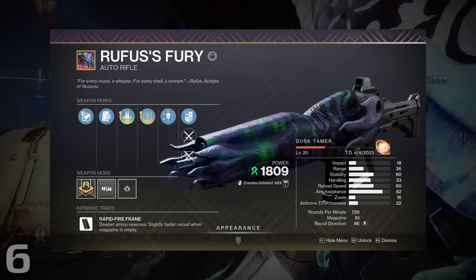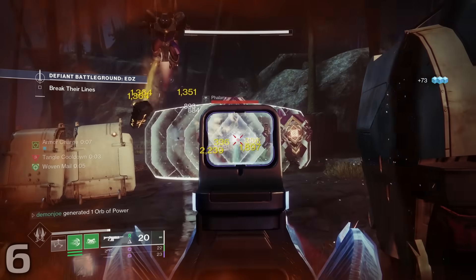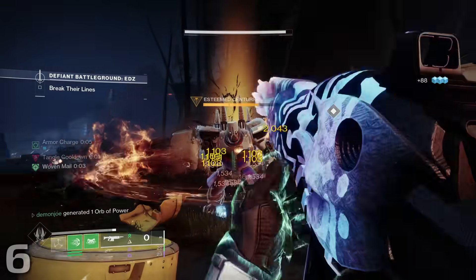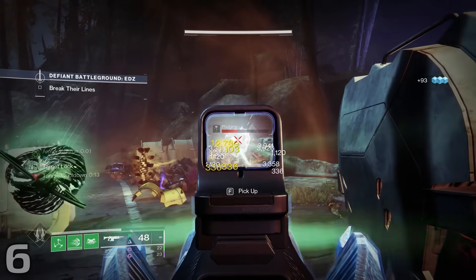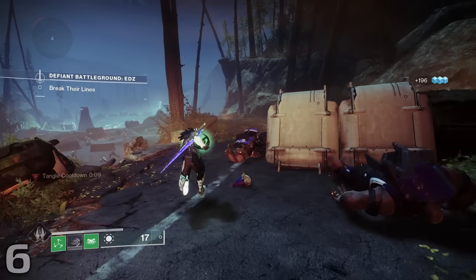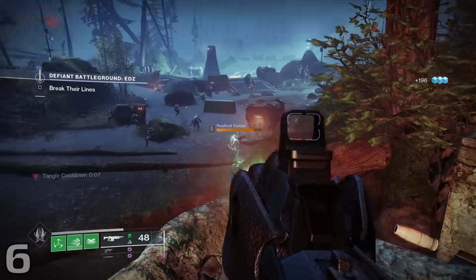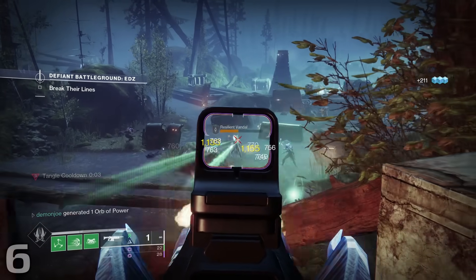Number 6, Rufus's Fury. Last season's ranking, number 7. Riptide and Rufus's Fury have swapped spots since last season, and Rufus for the better of it. Rufus has always been a fan favorite ever since it dropped with Root of Nightmares, and that's because not only does it have a great perk pool, but Strand in general is just a very popular subclass — it's a lot of fun to play and is very effective.